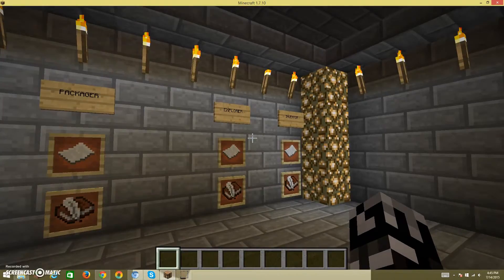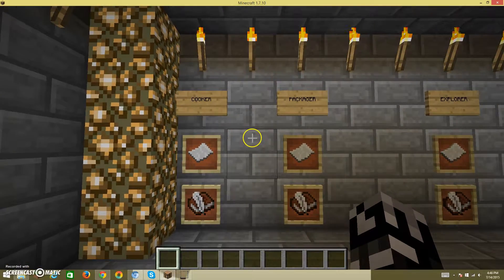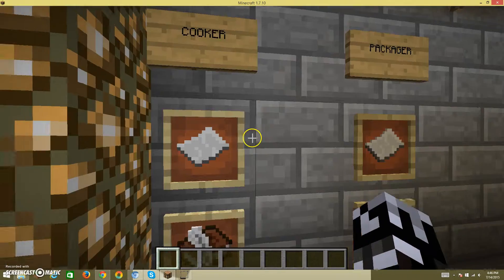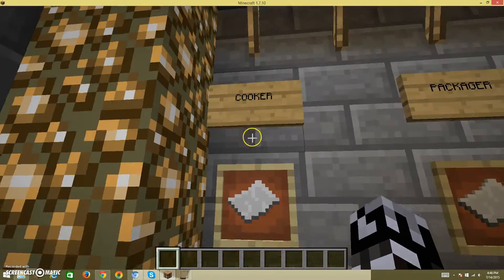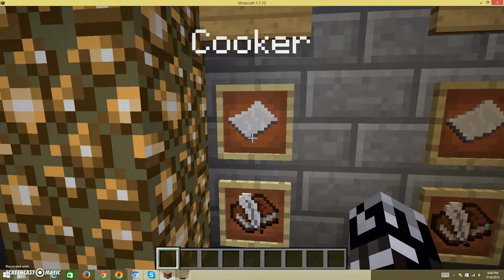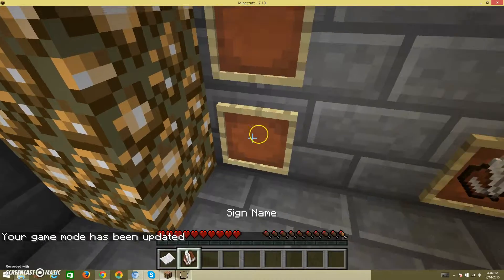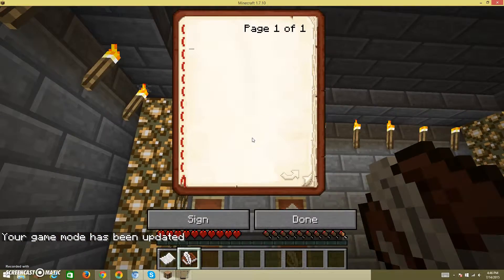I know I'm not going to be an explorer, obviously. I don't think I'm going to be an adventurer either, but it brings it down to these two. I do like packaging, but I just think cooking is an easier job. I mean, I'll be a cooker. Can I get this please? I need to sign my name, but I can't write it. And there we go — I got this job sign.